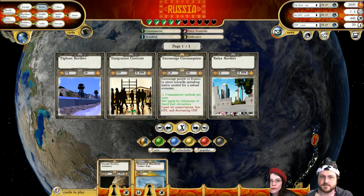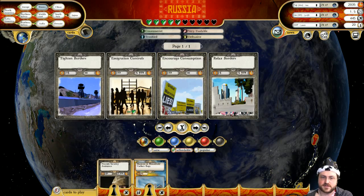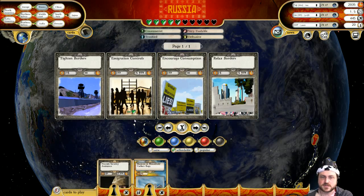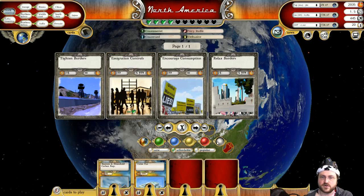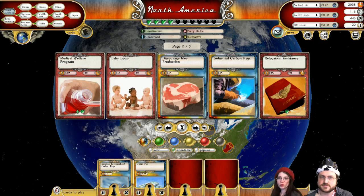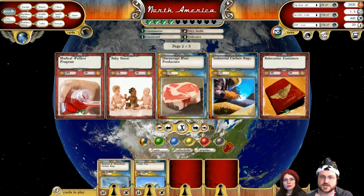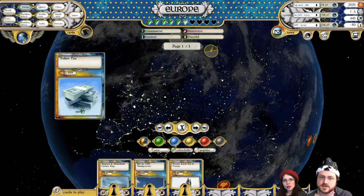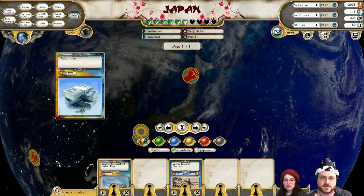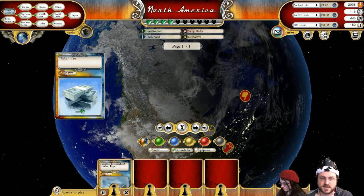Russia needs a little bit of help. They don't have any water stress, so nothing to worry about there. I was going to buy some tech for Russia but I have no money. What can we afford in North America that might make them a little happier? We could start the eco-awareness campaign. Oh — I just canceled the Tobin tax without realizing it was still running. Is there anywhere else that's still running? Japan? No. Oceania? No. So now I'm in negative money, which is really awkward.